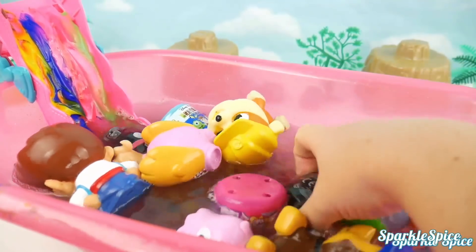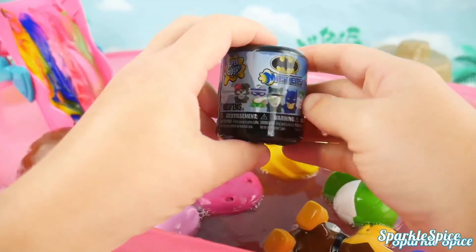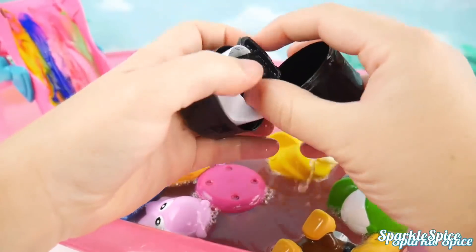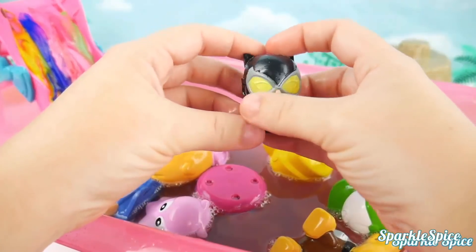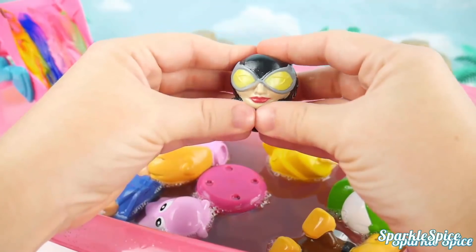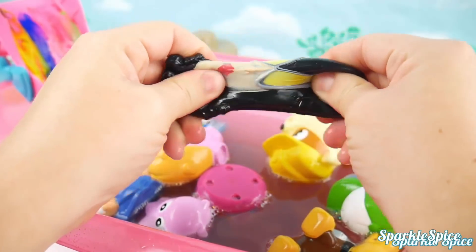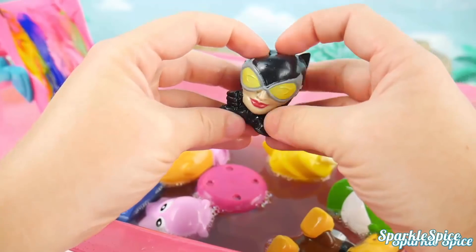Let's keep looking — oh my goodness, a Batman Mashem! Let's find out which character we've got. Who could it be? Someone really dark — oh, this is Catwoman! Look at her mask that makes it yellow. Let's give it a squeeze — it popped out of her head! What about those bright lips? And a stretch — she is super squishy! Okay Catwoman, see you later!